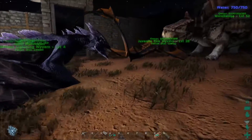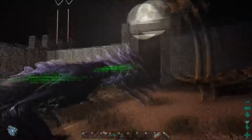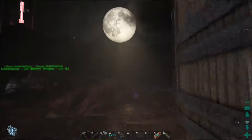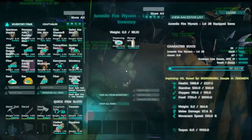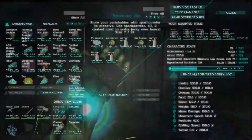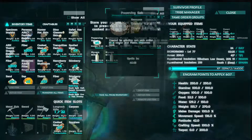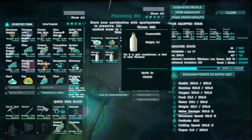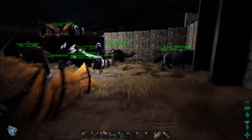So I'm just farting around around the base here. I'm going to wait for the sun to come up and then I'm going to fly back over to the Wyvern trap. Hopefully the Wyvern I had trapped is still in it. If not, we'll trap another one and get some more milk. These guys are growing, slowly but surely. The milk — you can't put it in a fridge, you can only put it in a preserving bin. Add spark powder, and if you add preserving salt, that doubles it. So it lasts quite a while — I think it was like seven hours or something like that.